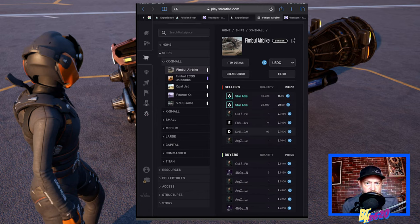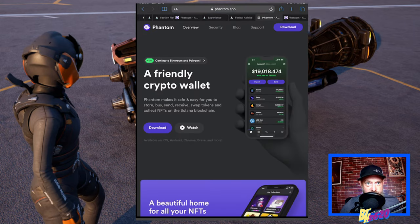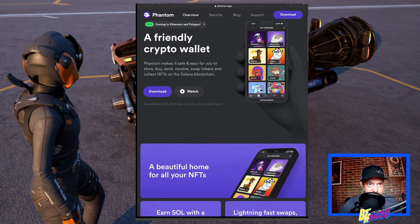If we click on that listing, it will ask us to connect to a wallet. The wallet that runs best is the Phantom wallet — it's what they recommend, and it works best with Solana and the Star Atlas metaverse. You could use whatever wallet you'd like; a lot of people prefer a hardware wallet such as a Ledger. But in this demo, we're going to check out the Phantom wallet. Clicking on that actually brings you to the real Phantom wallet website, not a scam website.